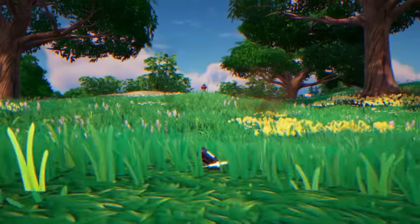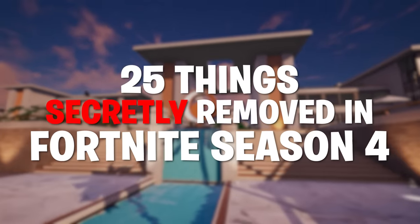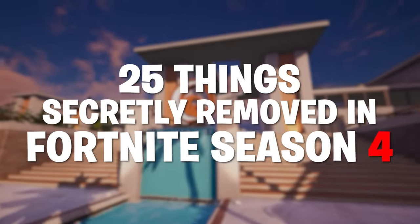From Iron Man getting his Easter egg cut to one of the oldest items vanishing, these are 25 things secretly removed in Fortnite Season 4.